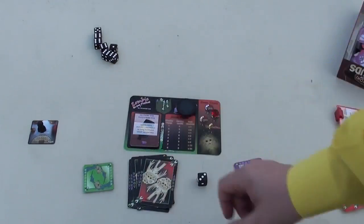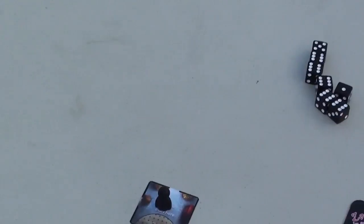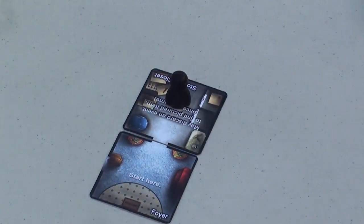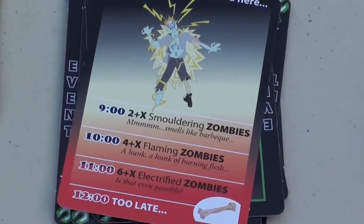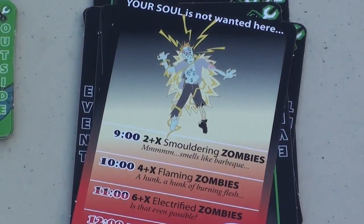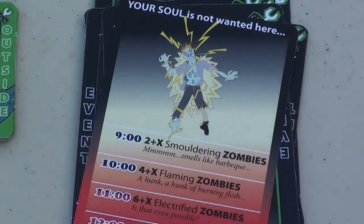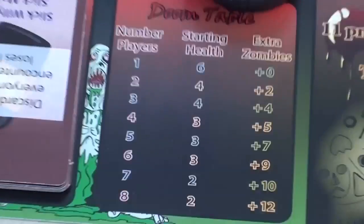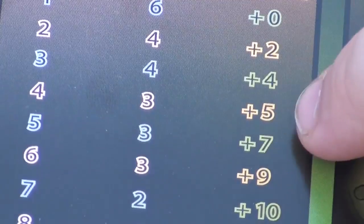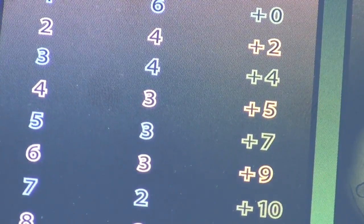The leader can also decide to explore. When they do, they draw a room card from the proper deck — indoor or outdoor — connect it somewhere, and everybody moves into that room. However, you must then draw an event card. For example, at 9 o'clock an event might read: two plus X smoldering zombies have shown up. The X depends on how many people are playing — with four players that's plus five, so you'd have to fight seven zombies total.